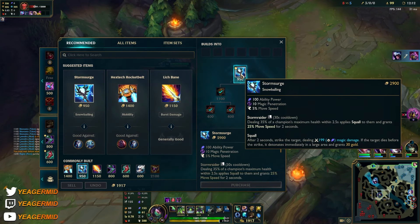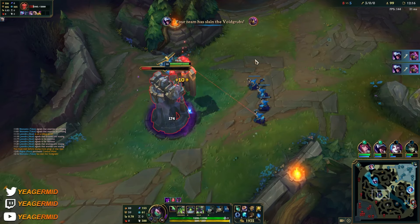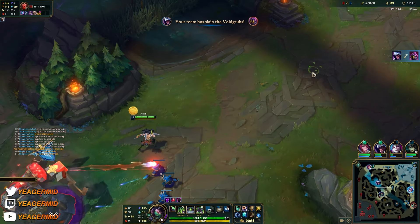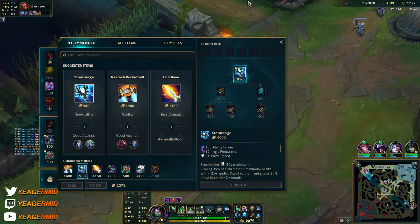We'll keep up the pushing — going to get the Storm Surge and tier two boots so we can really start roaming for real. You get a lot of mobility because this item gives you movement speed too.